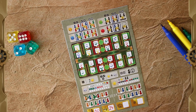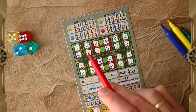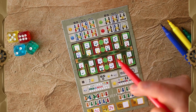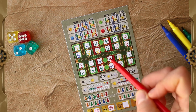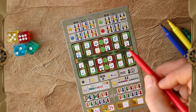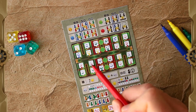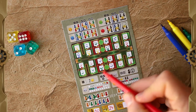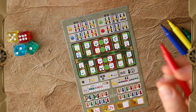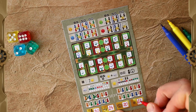Then we move on to personas. The blue persona gives me two points, this yellow persona gives me two points, and this yellow persona gives me two points — so that's six points. Counting all remaining persona points gives me a running total, ending at a grand total of sixty-four points.